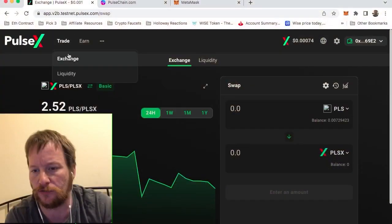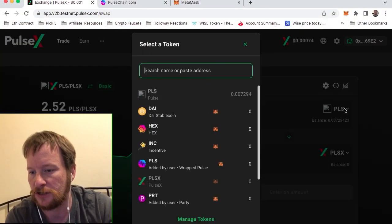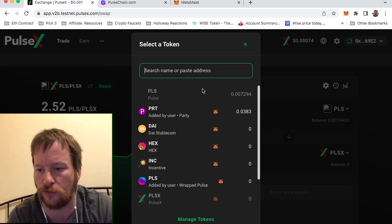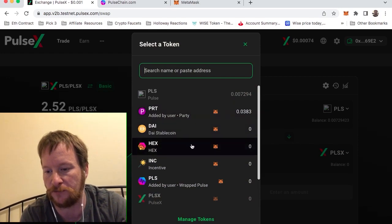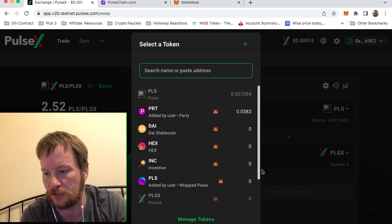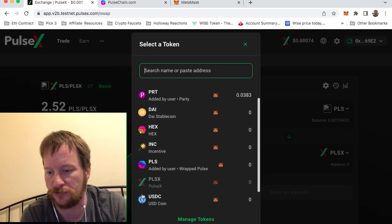What you need to do next is you need to start adding your tokens. You need to add them because when you want your coins on there, you're going to have to put these coins on that network if you want to accumulate them and exchange between them. So you've got the regular PulseChain — these two right here — and then you can do DAI, the party token which is the one I use when I'm compounding, HEX, those are pretty much the main ones. You can also do USDC. Get those on the new network when you get this set up — you've got to put them on the PulseChain.